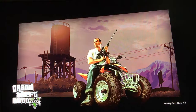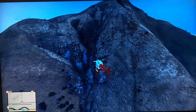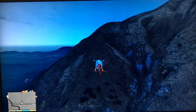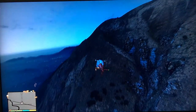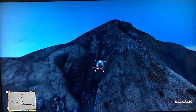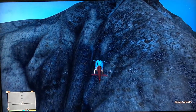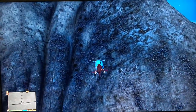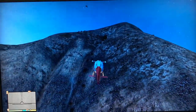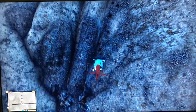Stealing a Cargo Bob helicopter for Trevor's heist. In order to do the heist, you need an aircraft and a parachute. Since I am doing this before parachutes are automatically given to you when you enter an aircraft, and parachutes are not for sale at Ammu-Nation, I had to get a parachute. I got the parachute at the top of Mount Chilad, and now I'm going to steal the Cargo Bob helicopter.